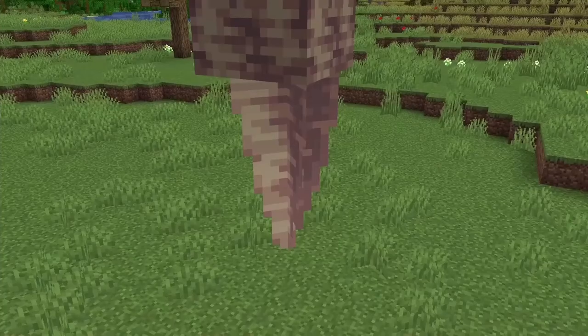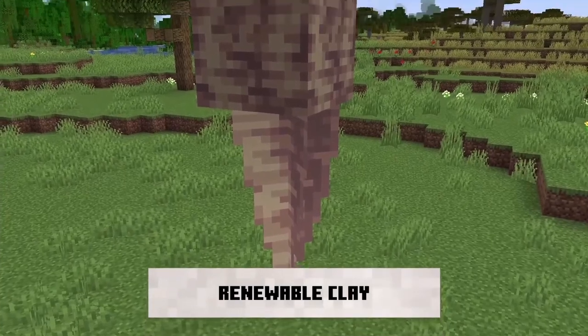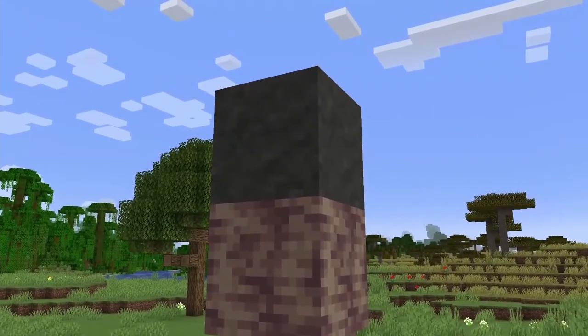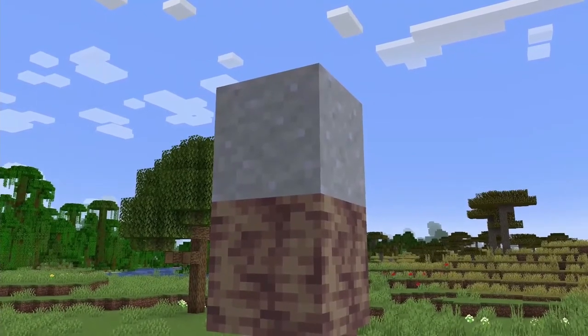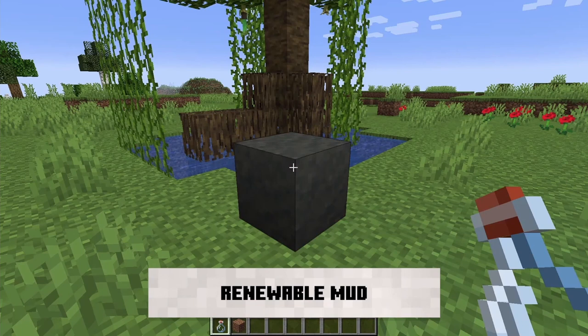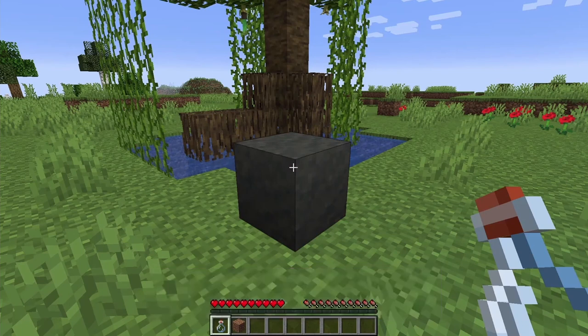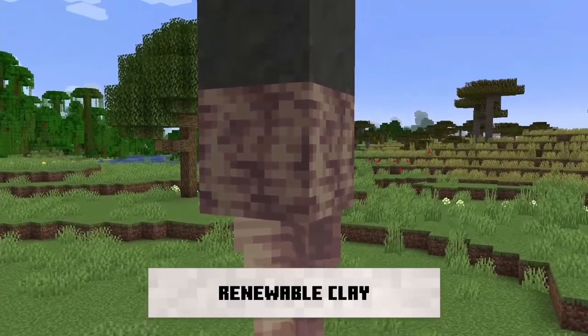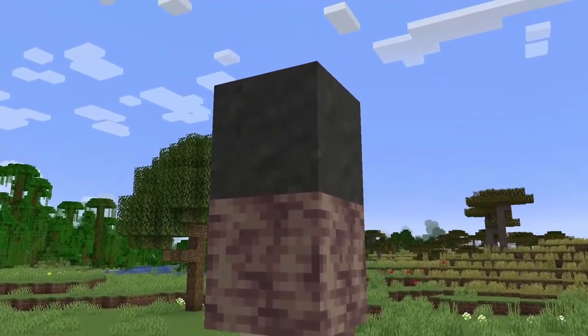Another feature of mud is that it can be used to produce renewable clay — finally. To do this, you place a mud block on top of a dripstone block with pointed dripstone off the bottom, similar to water or lava production, and that will change the mud block into a clay block over time. This could definitely be automated with a redstone system to produce a renewable source of clay for the player.